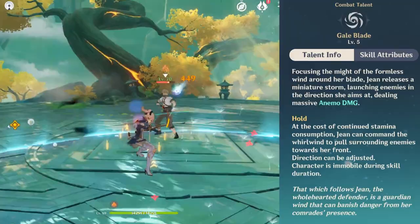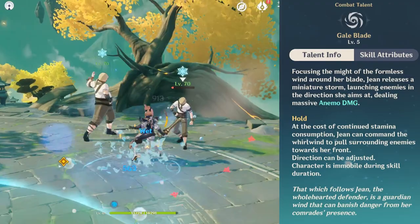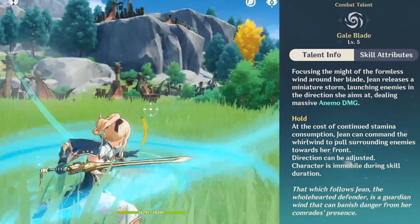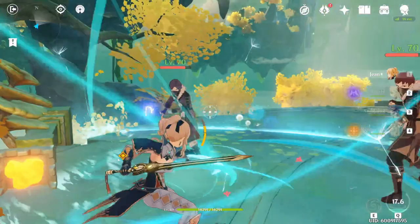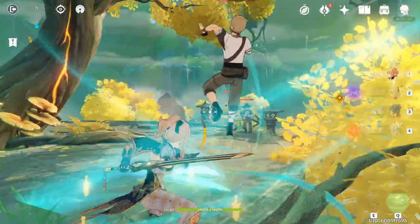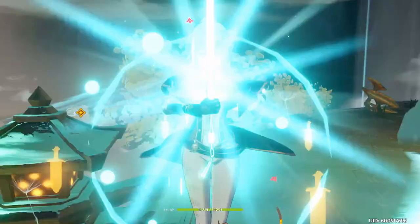Gale Blade — her E skill is a frontal wind blast that pushes enemies back. This skill is another tool that can generate breathing room if you are fighting multiple enemies or just need to buy some time. Obviously, this and her charge attack can't stall big enemies, but normal-sized grunts or humanoid enemies will work. You can even hold her E skill to change direction of the blast or to suck in multiple enemies and launch them all at once. This is powerful for environmental ring-outs, but if there isn't a cliff, launch them upwards into the air so they'll take extra falling damage. With a 6-second cooldown, you'll be spamming this skill quite often, which is why I build Jean as a DPS instead of a support.